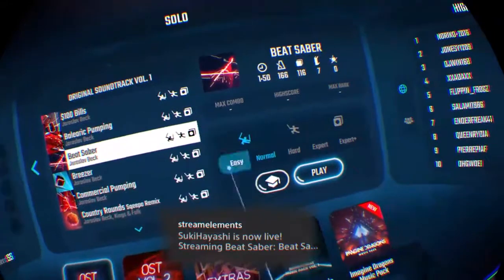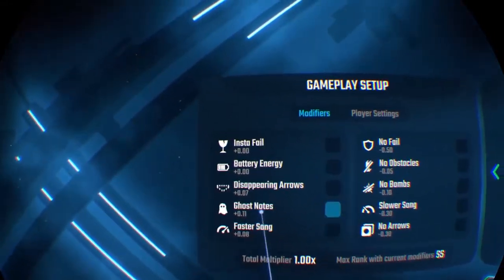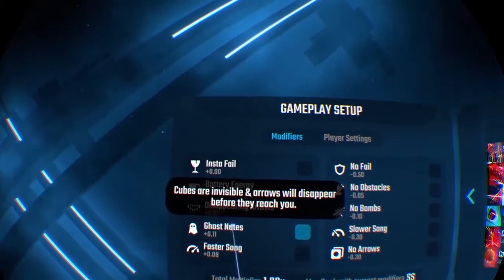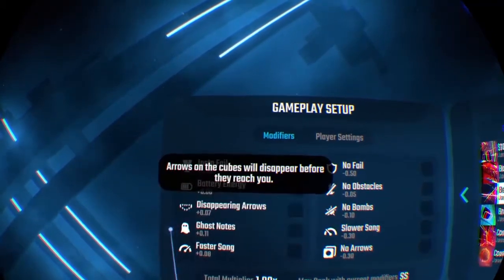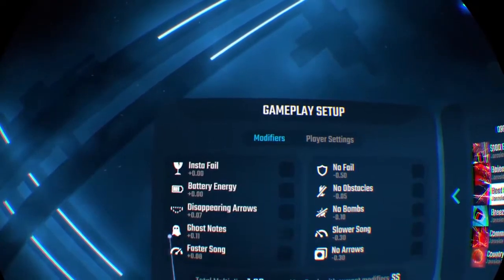I just finally got my stream elements. Oh, there's ghost notes — I still haven't gotten my stream elements. Did you see that they added ghost notes? Ghost notes where the notes themselves disappear.